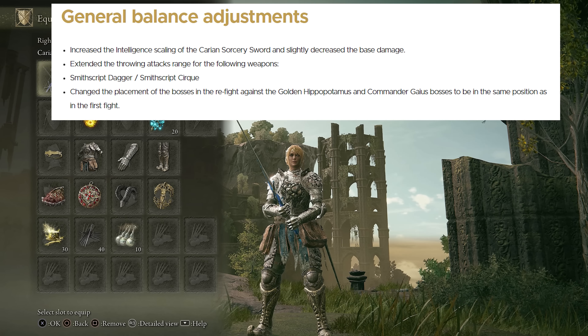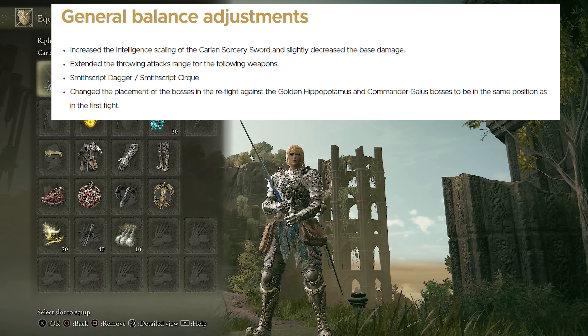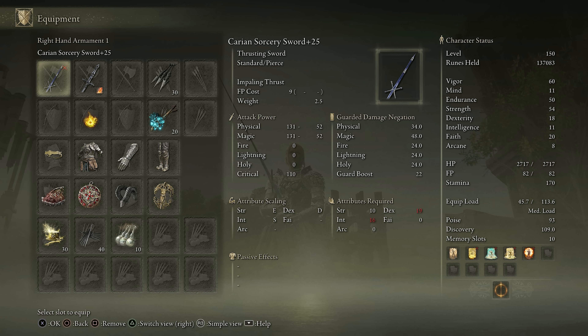Moving on to the general balance adjustments, they increased the intelligence scaling of the Carrion Sorcery Sword and slightly decreased the base damage. The weapon previously had only a C intelligence scaling, so it did receive a massive increase, but they lowered the overall base damage — I'm not sure how hard of a hit it took. Depending on your rune level of invasion this got a major buff though, because if you have high amounts of intelligence having an S scaling is pretty amazing.